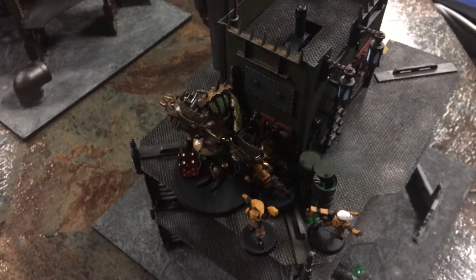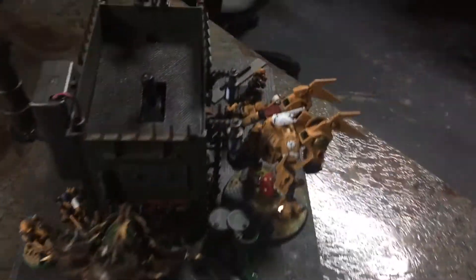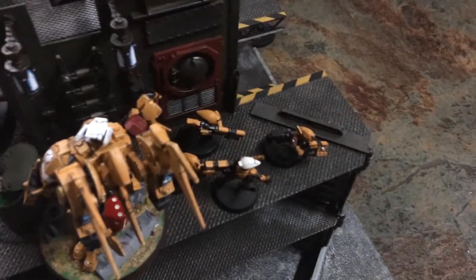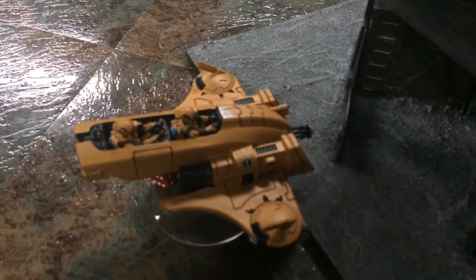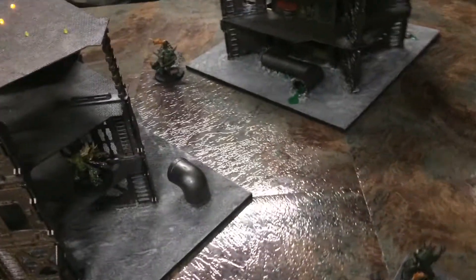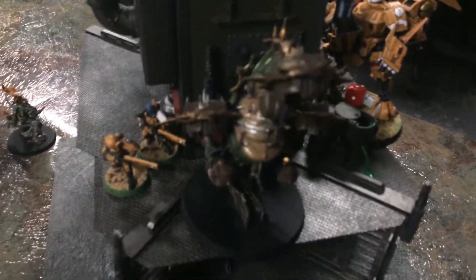Going into Tau turn two: the Piranha jumped down, other units moved forward after some debate, the Commander jumped over, and Fire Warriors moved closer to benefit from character protection rules. Pathfinders fell back out of combat. In the Tau shooting phase, shooting from two units only managed to remove two Pox Walkers, but over near the commander shooting was much more effective, reducing the threat model down to one wound remaining.